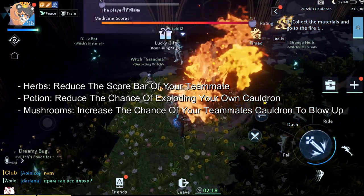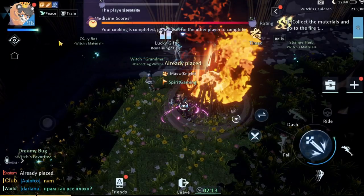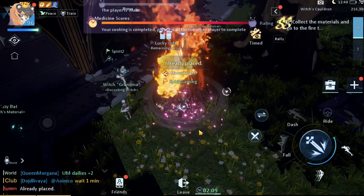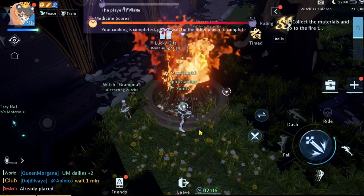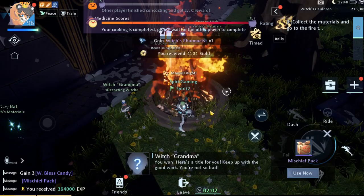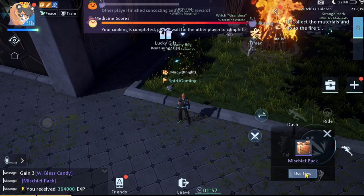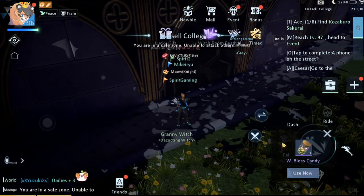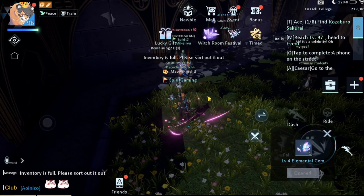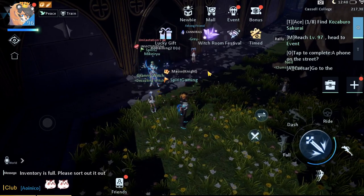To exit the event we just have to press on this and finish — yes, and firing. We will get the rewards after my alternative account gives up as well. As you can see we did get 3 blessing candy and mischief pack. We did get a tier 4 elemental gem. That is basically it about the event.